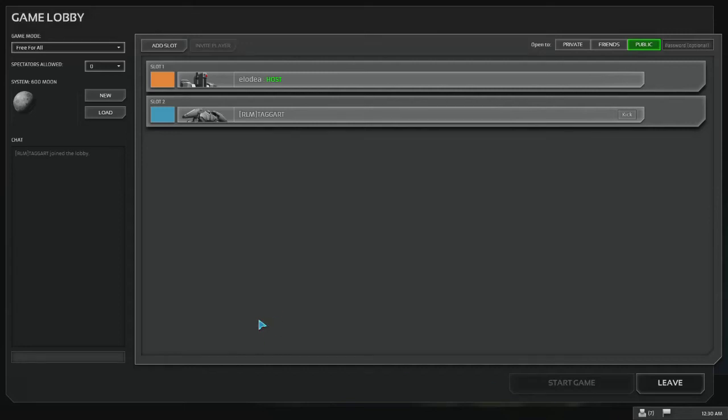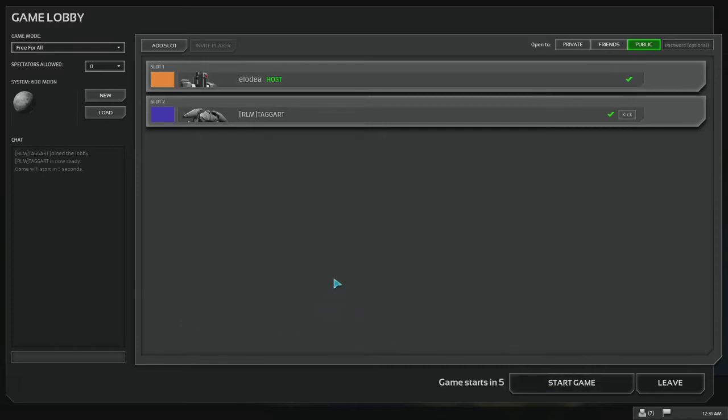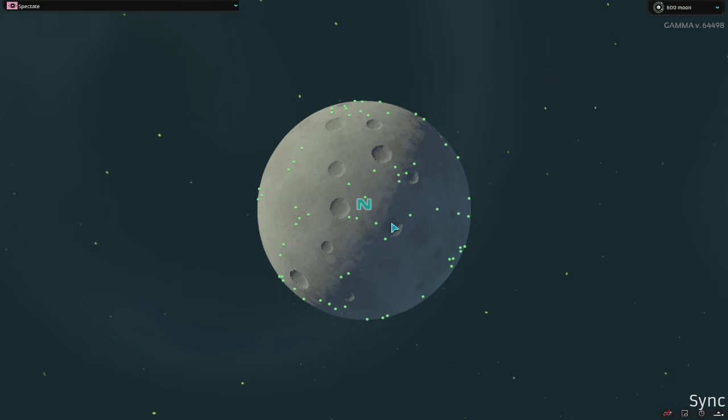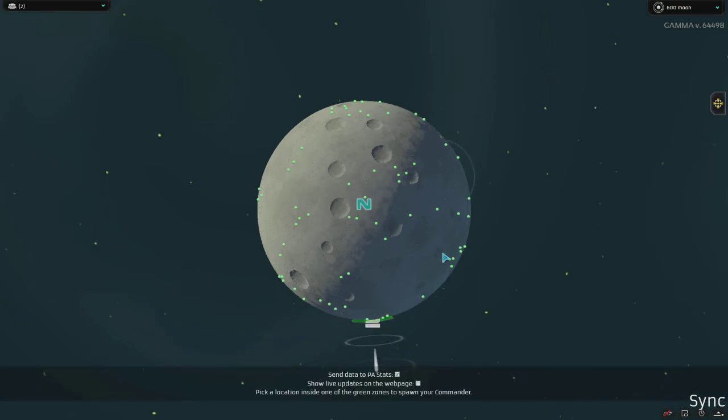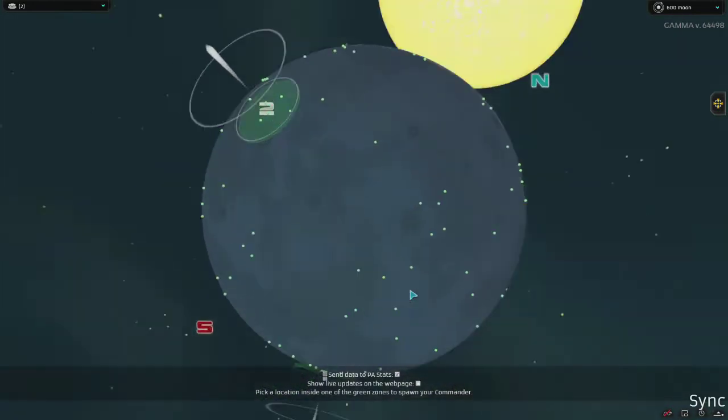Hey guys, today I want to show you a very straightforward cookie-cutter build that you can use to crush your friends and family — and your mom if she plays Planetary Annihilation. We want to be the initial aggressor so that they are always reacting to us. If they are reacting to us they become quite predictable, so we can follow up and transition to transition quite safely.